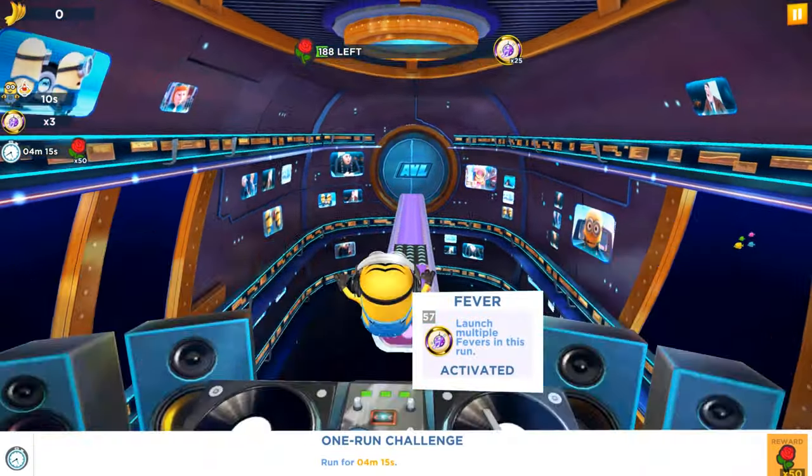Three or four modes are available and we have a one-run challenge — we should run for 3 minutes and 45 seconds to get an additional 50 roses. What are roses for? We need to jump over obstacles 150 times — we already completed that side task. At the top of the video you'll see we need to collect 184 roses to complete milestone number three, and as a reward we can get 25 river modes.